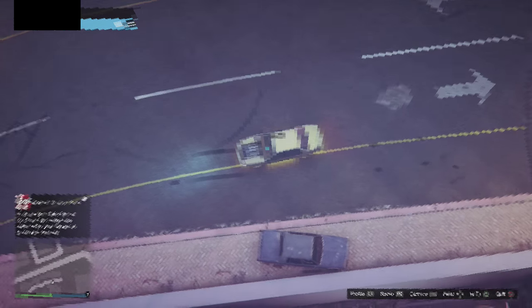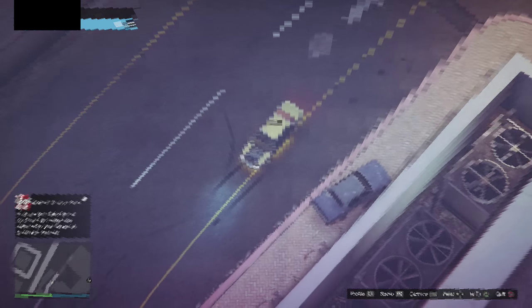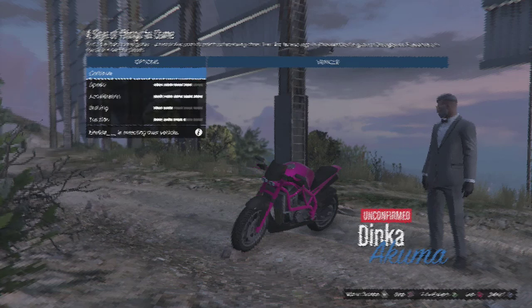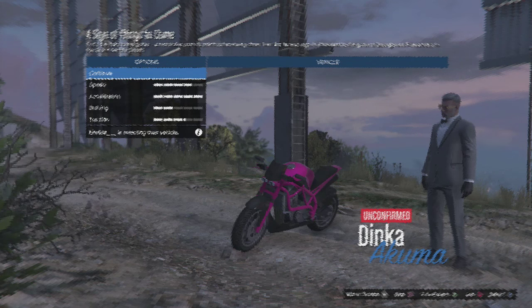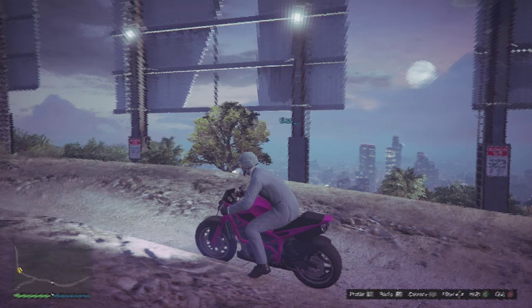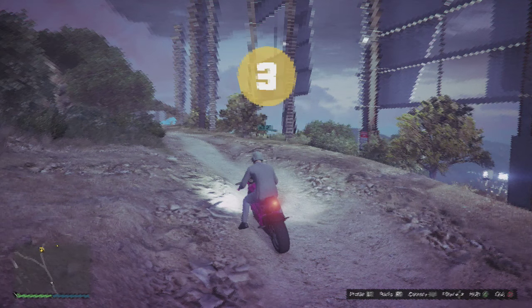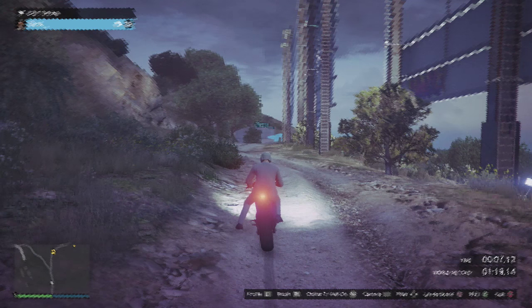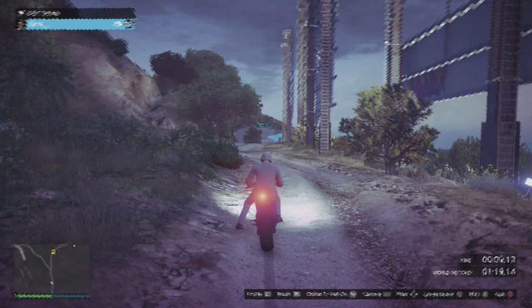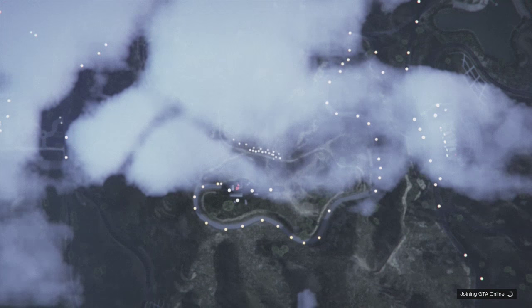Now you will be spectating your friend. This is where your friend has to go into a race and start it up. Once your friend is in the lobby and starts the race, he picks any race, and as it starts he's literally just going to go to the dashboard and close the application. This will cause you to lag out of spectating him and you'll be thrown into a session with a message saying no players are available or suitable to spectate. Click continue.